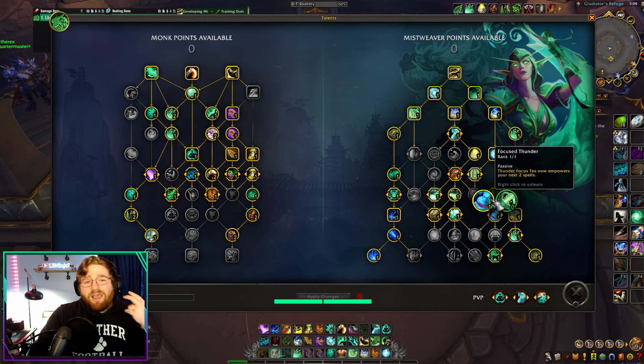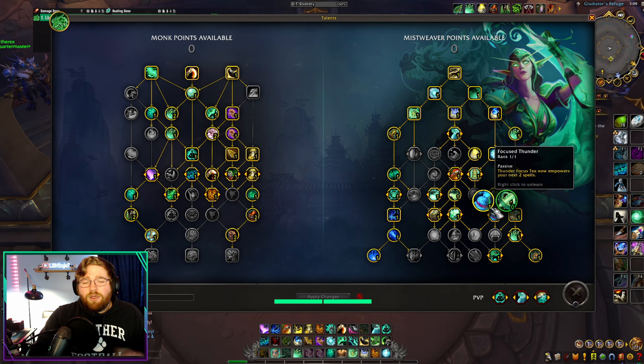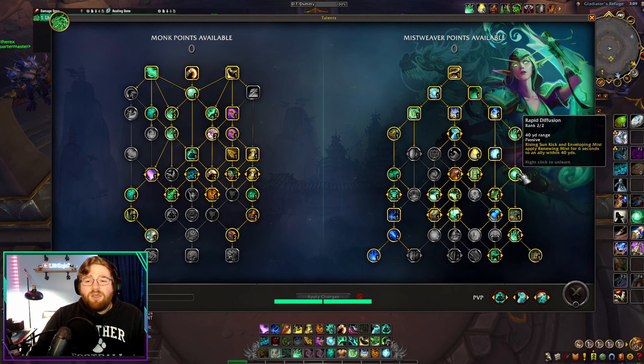Focus Thunder allows us to empower two spells with our Thunder Focus Tea instead of one. This is kind of what I was talking about regarding having another cooldown. With this build, having two empowered spells with Focus Thunder makes our Thunder Focus Tea basically a 30-second miniature cooldown. The idea is that we're going to be buffing both Enveloping Mists — using both Thunder Focus Tea charges on Enveloping Mists. Not only do we gain a shock heal because it makes our Enveloping Mists instant, but since we're playing Rapid Diffusion, those Enveloping Mists also spawn a Renewing Mist on the party, creating a lot of AoE HoT ticks almost instantly.